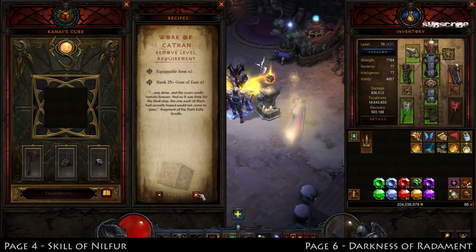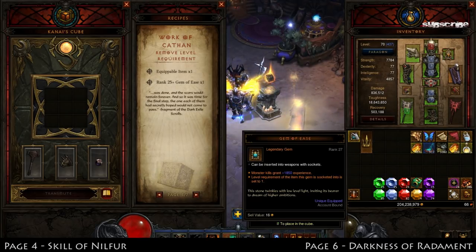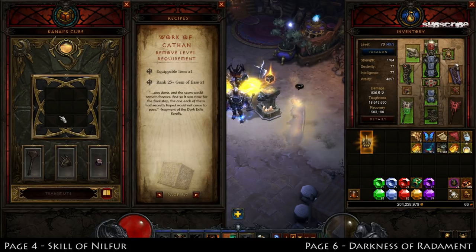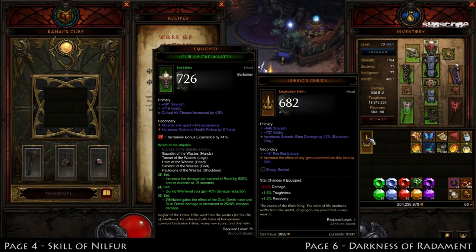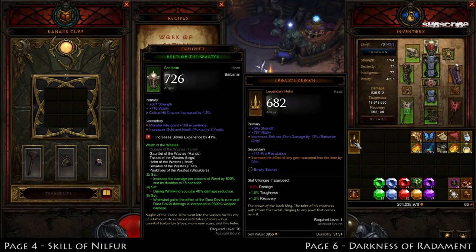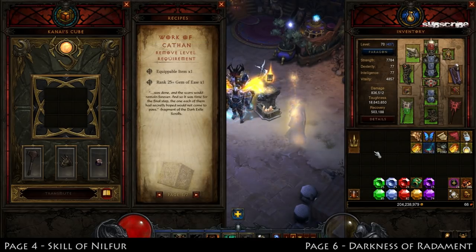Moving on to page five — this removes level requirements from items. Probably not useful for everyone, but for people who like leveling alts and seeing how fast they can do it, it's kind of perfect. All it takes is one Gem of Ease at rank 25 or higher and one equippable item. I would choose Leoric's Crown — the gem effect is doubled in that item's socket, so you put in a Ruby and get crazy experience. Transmute, and there you have it: requires level one. It does consume the Gem of Ease, so any time you'd save by having these items for a low-level character, you lose from grinding the gem to rank 25.